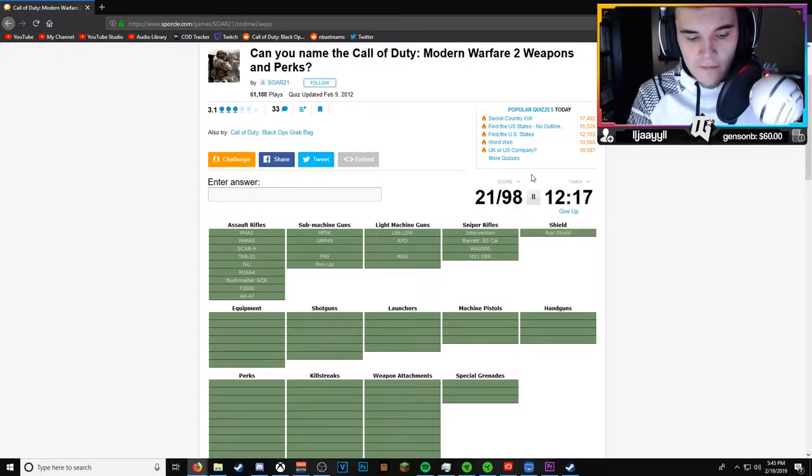Riot Shield. Equipment: Claymore, Flash - okay that's special grenades. So C4, Frag, Semtex, Throwing Knife, Blast Shield - that was actually an equipment in this game - and Tactical Insertion. That was easy. Shotguns: the SPAS-12, the AA12, the Ranger, the Model 1887s, and the Striker.